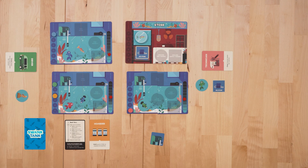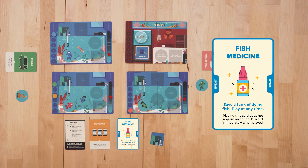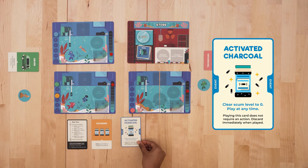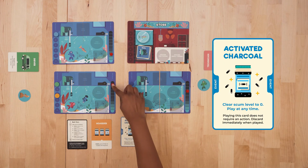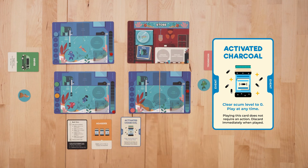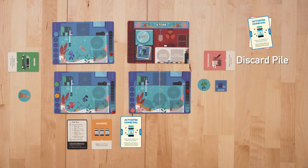Now let's look at the event cards. Fish Medicine: Save a tank of dying fish. You can hold on to this card and play it at any time, even if it's not your turn. Playing this card does not add to your actions; however, you must discard the card once it has been played. Activated Charcoal: Clear scum level to 0. You can hold on to this card and play it at any time, even if it's not your turn; however, you must discard the card once it has been played.